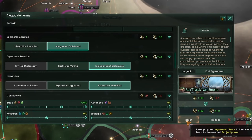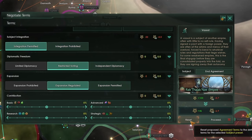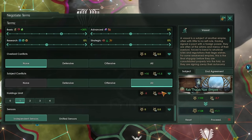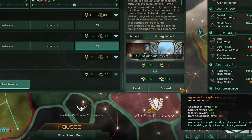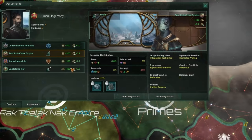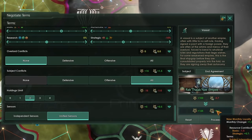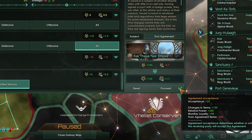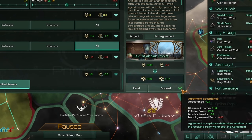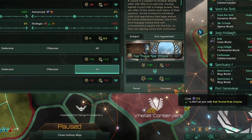Generally speaking, you don't want to click the reset button because that actually changes the weighting of the agreement acceptance. However, there are circumstances where it can be useful: if you click reset, start fresh with certain terms like integration prohibited, independent diplomacy, expansion permitted, 30% subsidy, no overlord conflict, two holdings, and unified sensors, your vassal may say no. But if you go back to the agreement screen and reopen term negotiation and add the same things, they might happily agree. The reset button resets weightings back to base modifiers, so use it carefully.